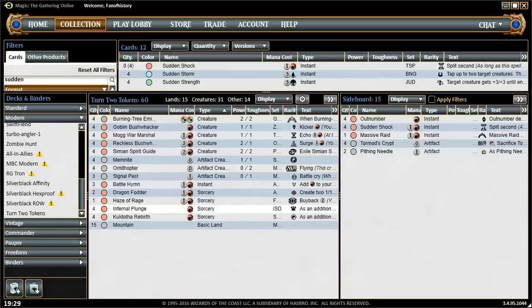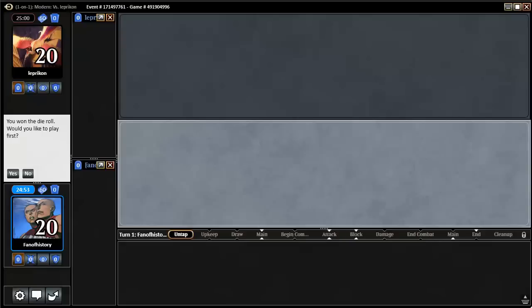Hello Striders, Dan here. I went completely nuts this week and wanted to try out a budget deck from SaffronOlive's excellent column on Goldfish. This is Modern Turn 2 Tokens, which I'm going to try out. The idea is to win on turn 2 doing broken things — I'm sure I will get confused and misplay it. It reminds me a bit of the suicide red builds in pauper.